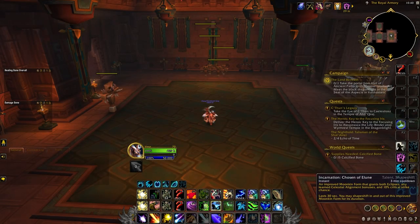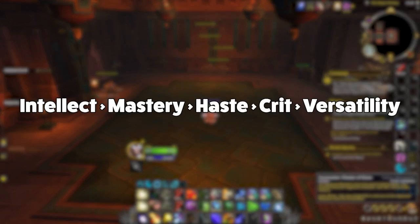Moving on to stat weights for the Balanced Druid. If you're ever unsure whether a piece of gear is an upgrade, always sim your character first. As far as Balanced Druid goes, you basically want mastery and a little dash of everything else — single target stat weights are very similar to multi-target. Anything with mastery on it is a bonus, but don't sacrifice too much item level to get mastery as intellect is king. Haste is our second best secondary stat, followed closely by crit and versatility.